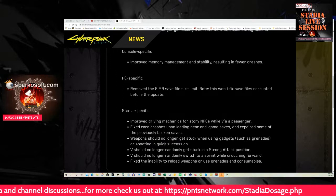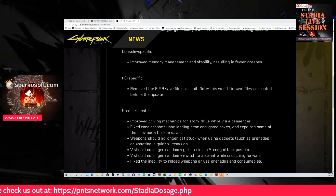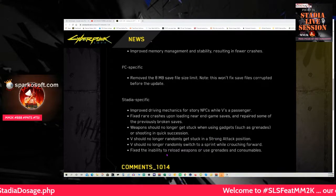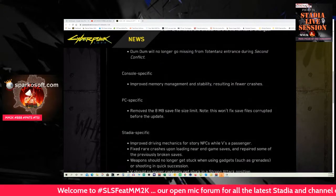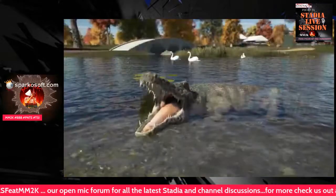Weapons should no longer get stuck when using gadgets. V should no longer randomly get stuck in strong attack position. V should no longer randomly switch to a sprint while crouching forward. Fixed inability to reload weapons or use grenades and consumables. I didn't know the Stadia version had those problems — very interesting.